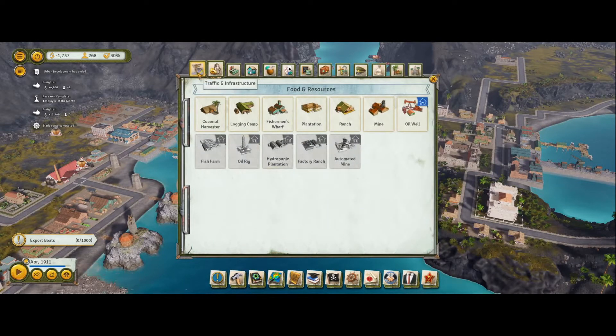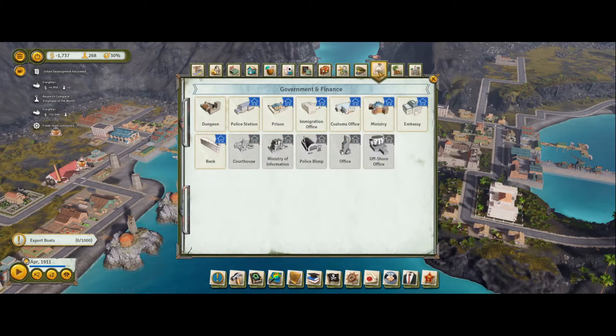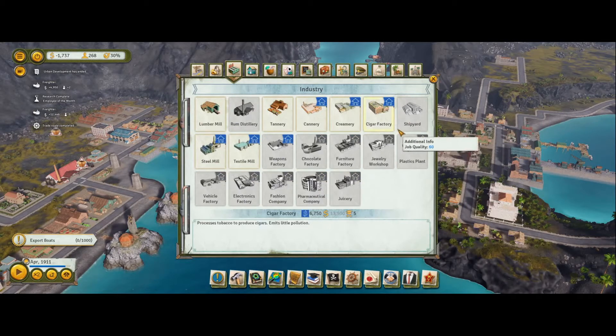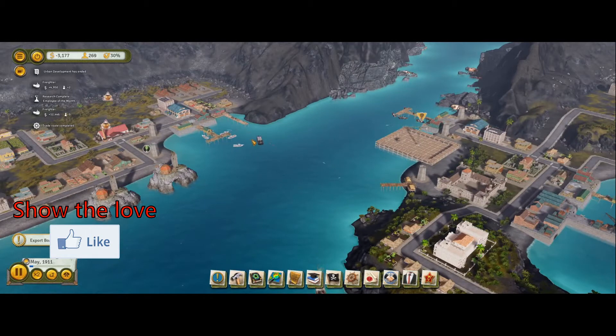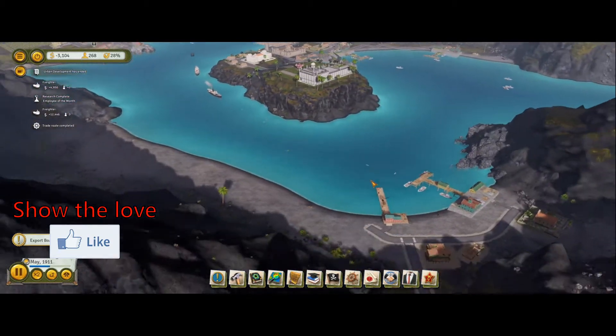I've had a quick look around to see what's new. Where was the shipyard? Industry - shipyard. We need 4,700 to unlock it and 9,500 to build it, so that's going to take a little while. But look at everyone upgrading from these little boats to proper steam industry now. It's cool.